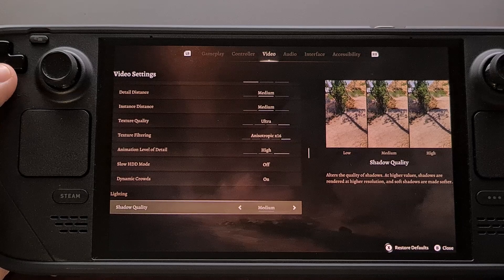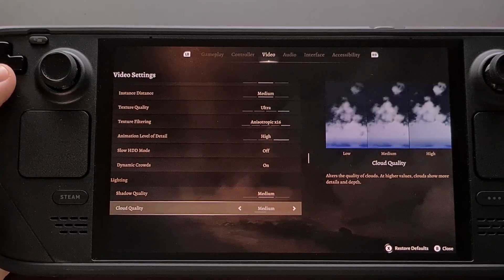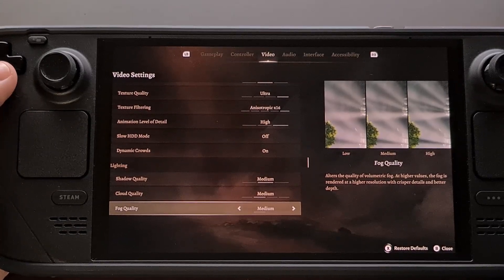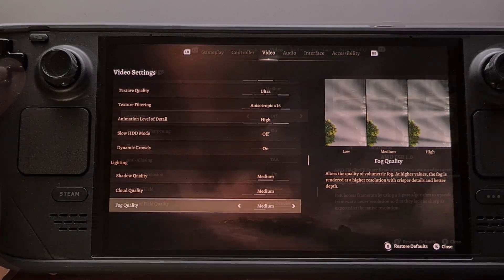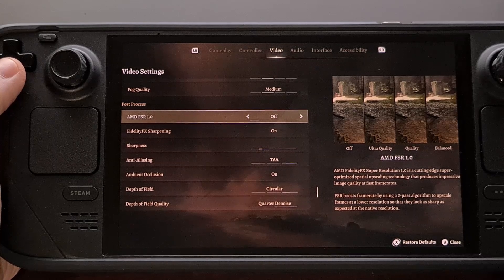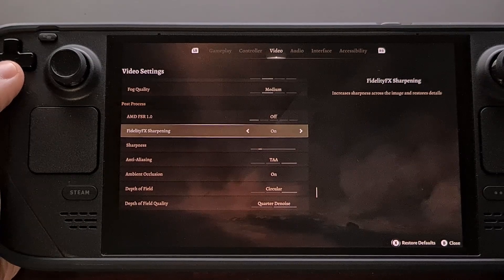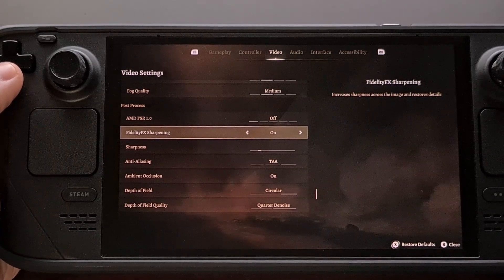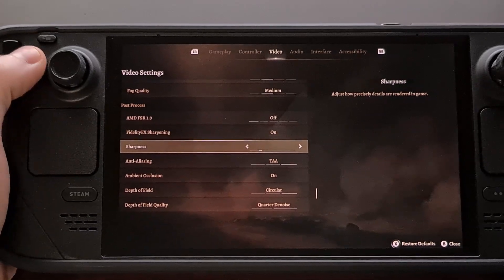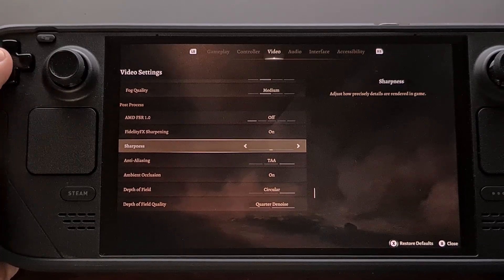For shadow quality, drop this to medium. Cloud quality — medium. Fog quality — medium as well. This layout keeps AMD FSR 1.0 set to off, while making sure FidelityFX sharpening stays enabled. Then go to the sharpness slider and put it to about 50%.